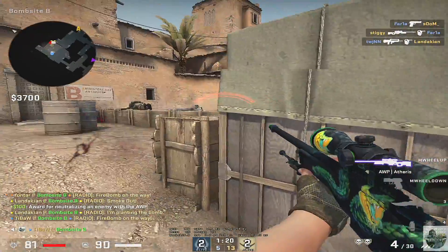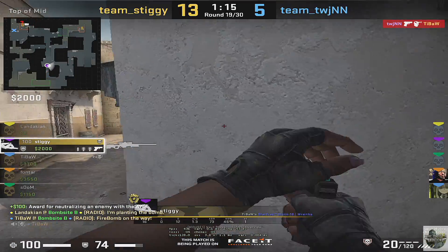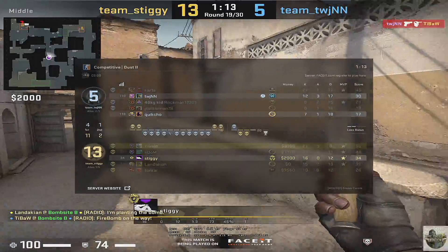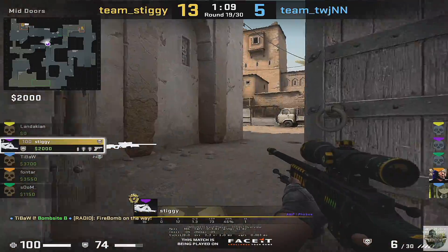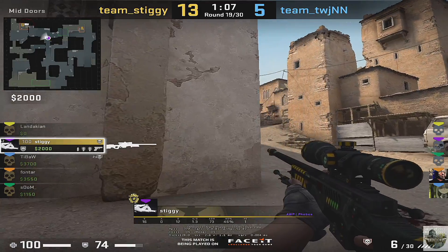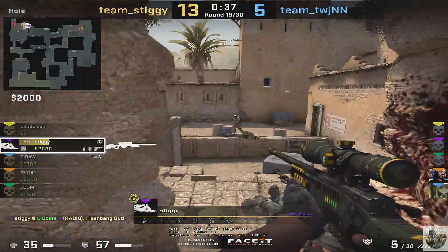Most of my focus was directed over at the door to try to make sure he didn't push through the smoke. But I think if my teammate had planted in front of the box instead of behind it, I would have had a better chance of covering him. And also, I probably should have mollied off the window instead of the right side of the smoke. But given how tired I was when we were playing this game, I don't think I even realized it at the moment.